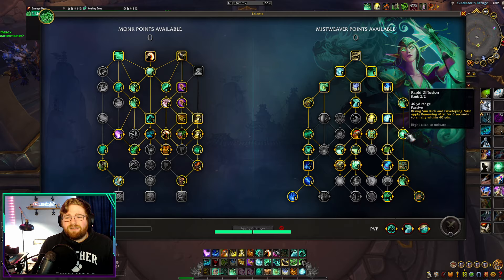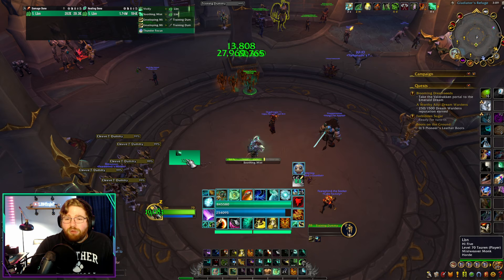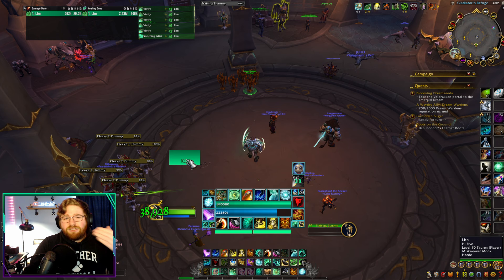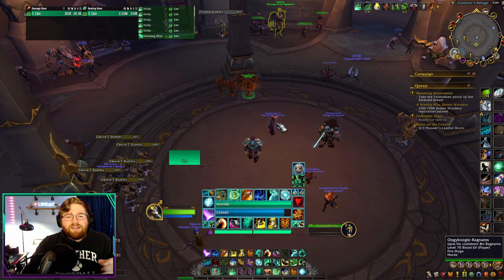So what that looks like is: Thunder Focus Tea, Enveloping Mists one person, then Enveloping Mists the second person. All of a sudden there are so many HoT ticks. And if we choose a third person to spam Vivifys into, all of that Vivify healing rolls into those Renewing Mists as well. Since we're taking Tear of Mourning, the Vivify cleave from Invigorating Mists is going to be empowered. This is the little mechanic I used on Bursting Weeks to just make it laughable.